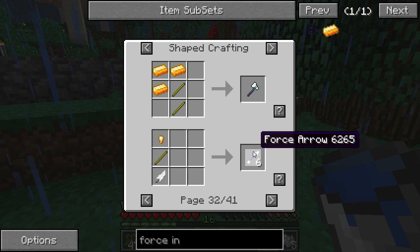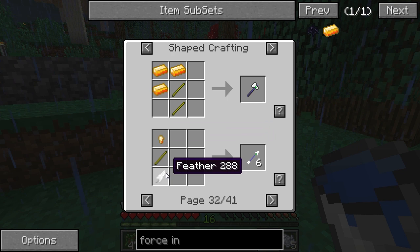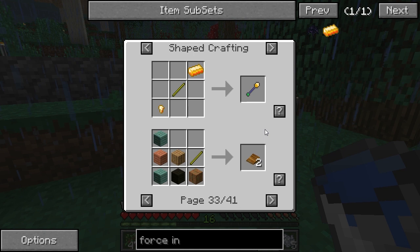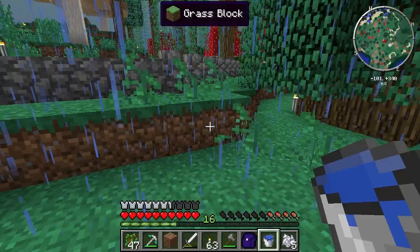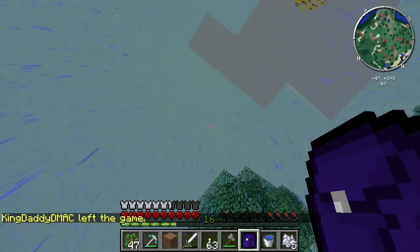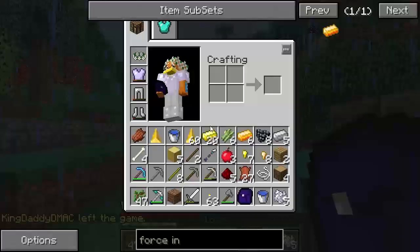Available items include: force sword, force shovel, force pickaxe, force axe, force arrows made with a nugget plus feather, and a complete force rod. Everything else follows the same pattern.